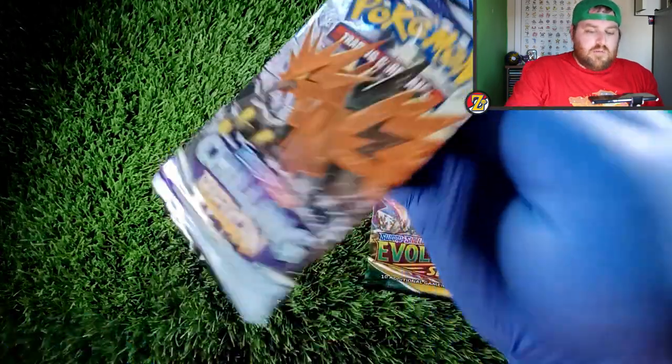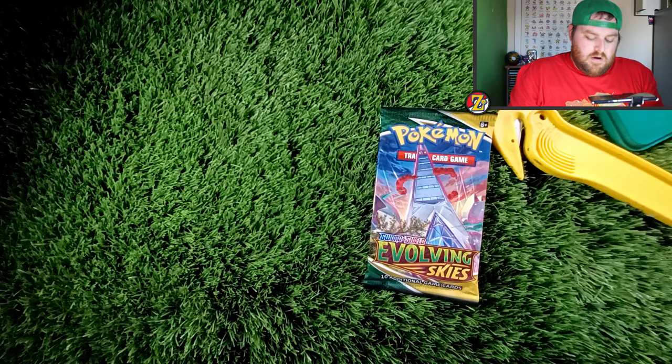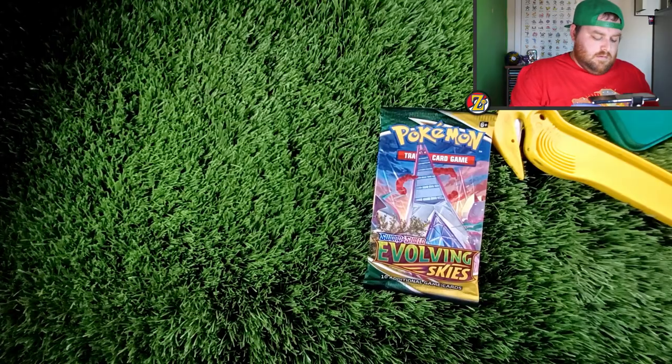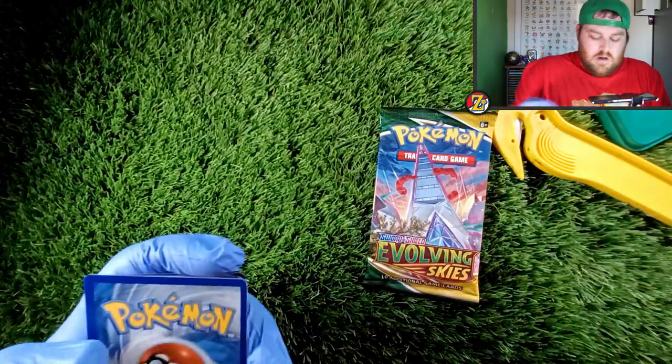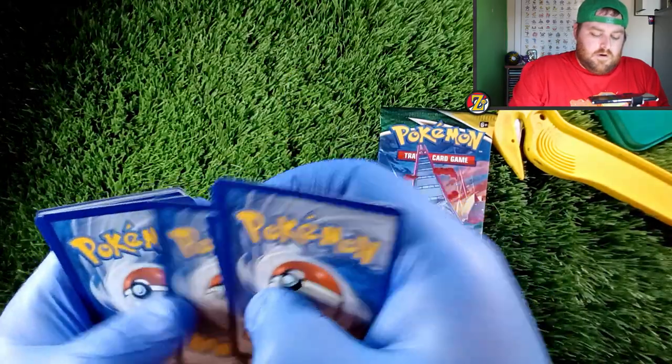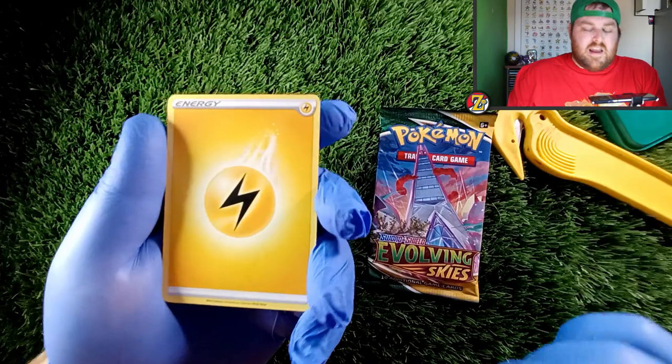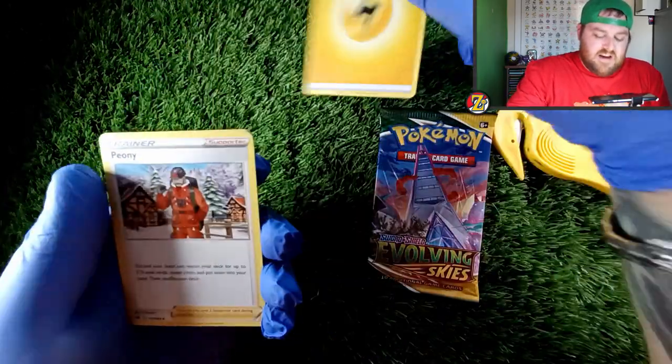Let's open up some Chilling Reign now. Crack this open — down there, there's your code card. Four to the front, starting off with some lightning energy, some positive energy right there.